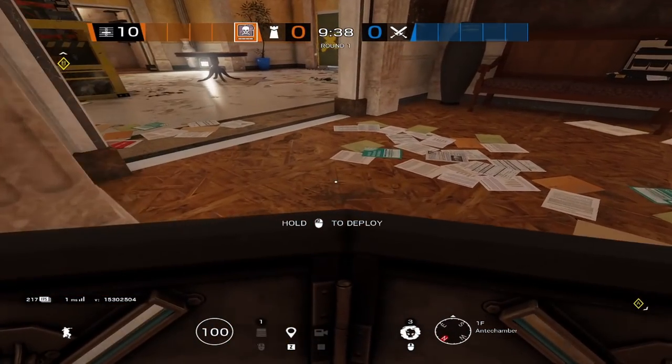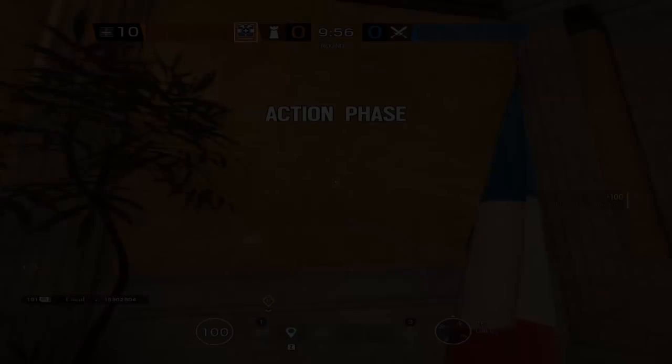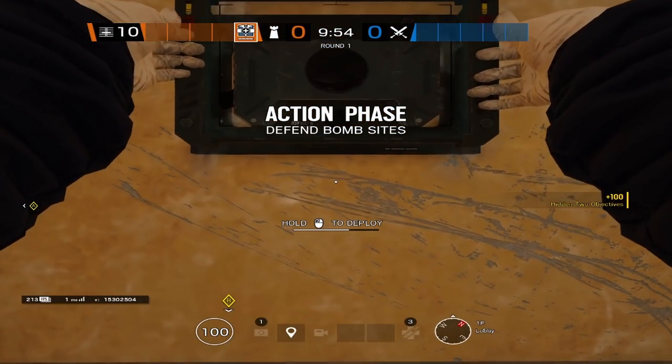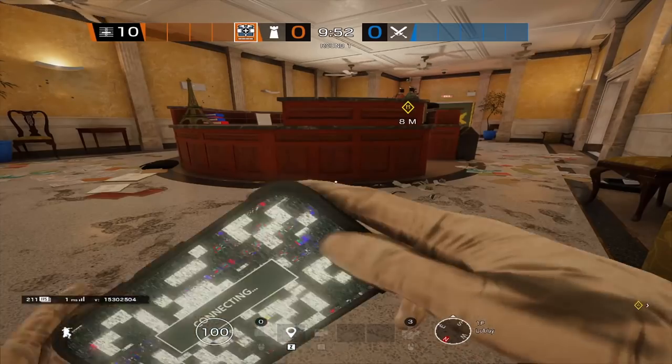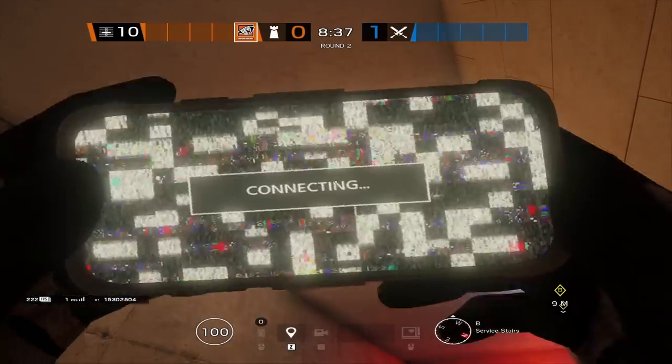When it comes to defending the Lobby objective on Consulate, you're going to want to run a Smoke, a Jaeger, some sort of Anchor Info Operator like the Echo, Maestro, or the Dock. In this case we're going to use the Dock with the Bulletproof. You're going to want to run a Malusi, and as for your last Operator we're going to bring a Pulse.